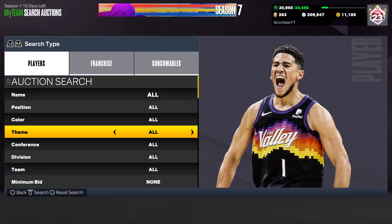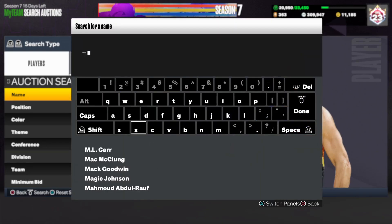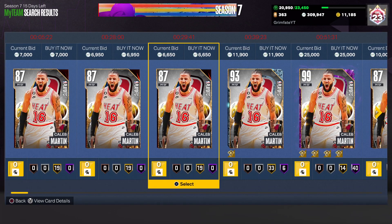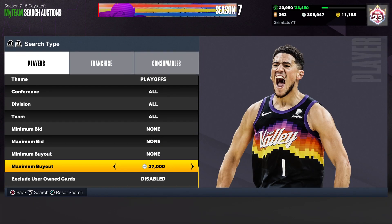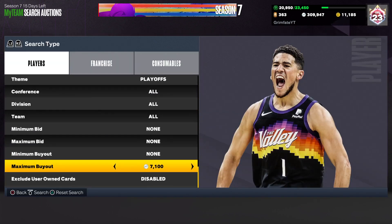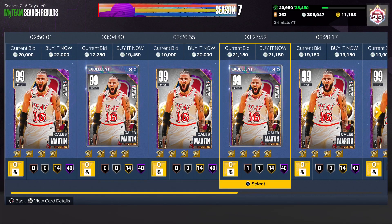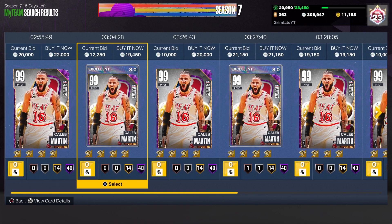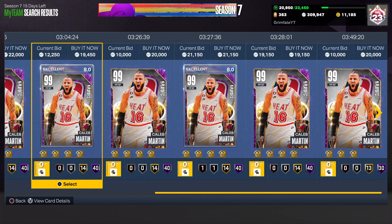Another method is evolving certain playoff cards. Go to the auction house, set the theme to playoffs, and you can evolve certain cards and sell them for more than what you bought them for. One example is Caleb Martin — the Ruby card is going for about 6,000 to 6,500 MT. But look how much you can sell the Dark Matter edition for: about 20,000 MT. All you need to do is pick up the Ruby for 6,000 to 7,000 MT, do the challenges to evolve it to Dark Matter — which won't take more than half an hour — and then sell it for 20,000. That's about 15,000 MT profit every single time.